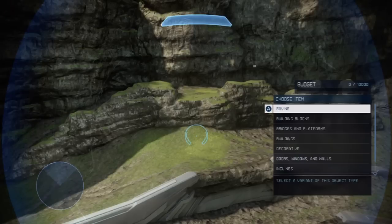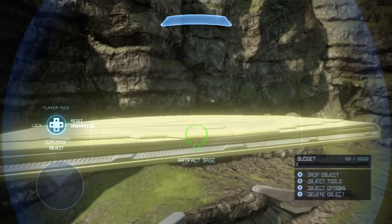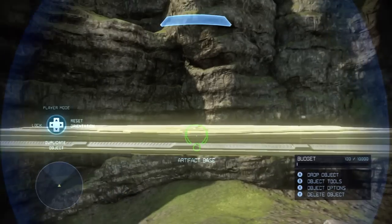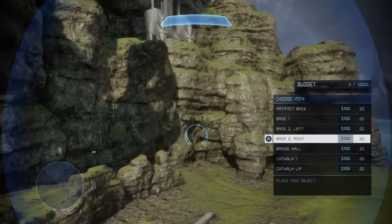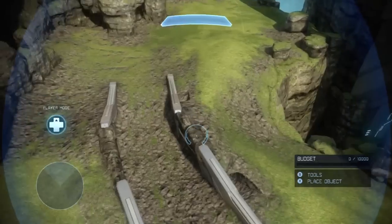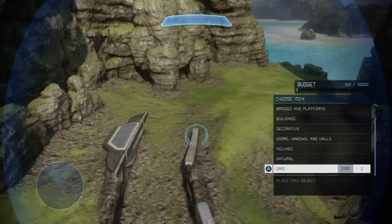Structures are really cool. In those three Forge maps — Ravine, Erosion, and Impact — each one has a category with their map name on it. These are objects that are only on their specific map. So in Ravine's category you get things like the artifact base, which is like a flat satellite dish — great for rounded maps. There are extra base buildings, which are great if you're building a defense base. Bridge walls apply to objects like the catwalk and catwalk lip. These are all map-specific looking objects.